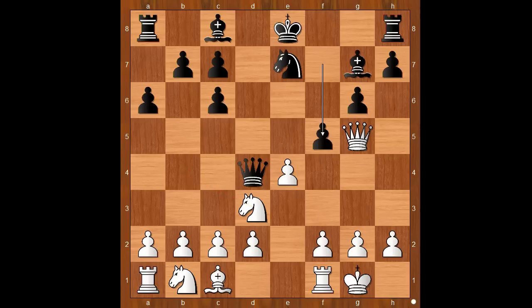f5. Taking on e4 with the queen would be too risky. Still, Carlsen's strategy in this game was a bit on the risky side. e5 — the file is now closed and black's king is fine with that.